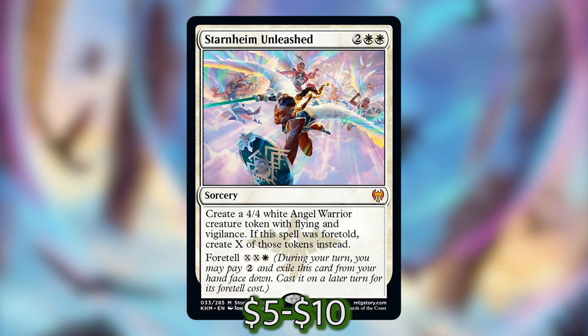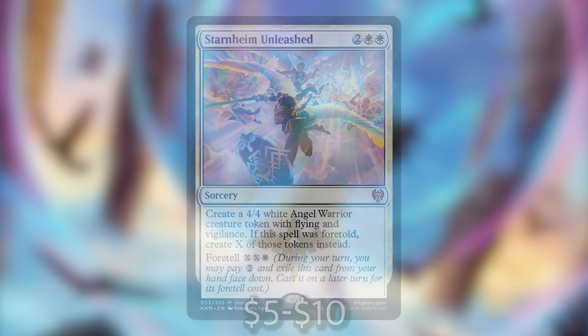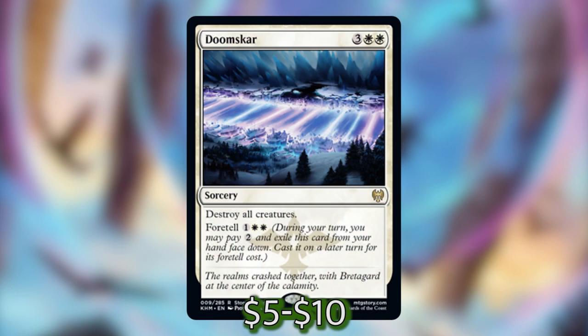Starnheim Unleashed is two white-white for a sorcery — create a 4/4 white angel creature token with flying and vigilance. If this spell was foretold, create X of those tokens instead. You can Foretell it for white and XX. And lastly, Doomskar is three white-white for a sorcery that says destroy all creatures, but you can Foretell it for one white-white.